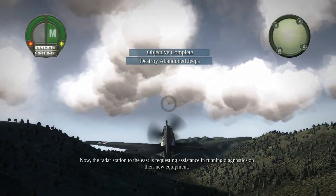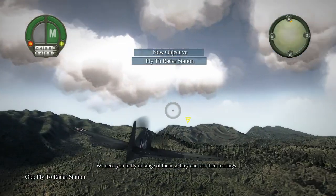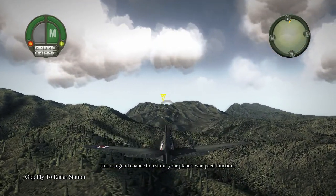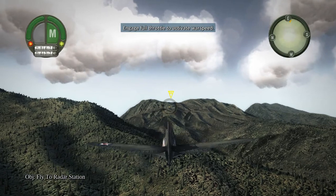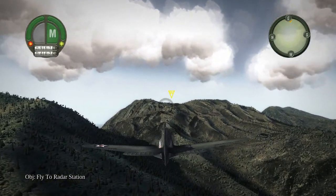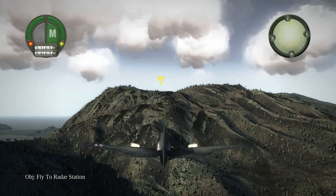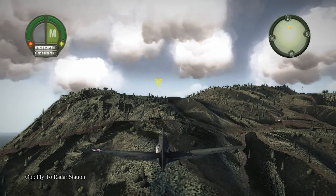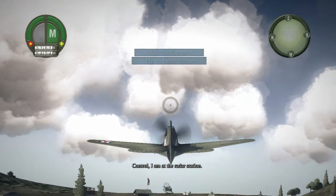Now the radar station to the east is requesting assistance in running diagnostics on their new equipment. We need you to fly in range of them so you can test their readings. This is a good chance to test out your plane's warp speed function. Try it out. You can use it to get over there more quickly. Control, I am at the radar station.